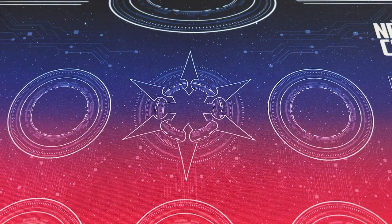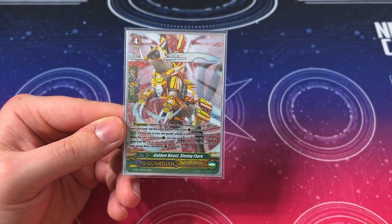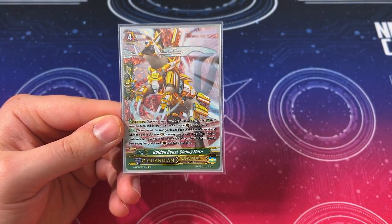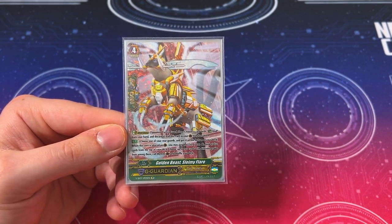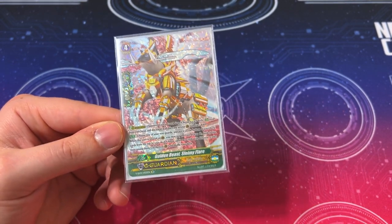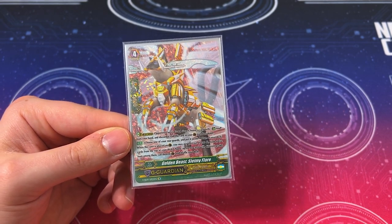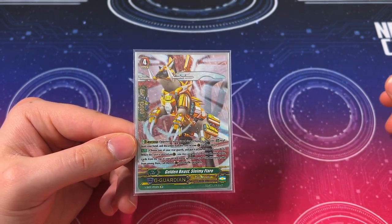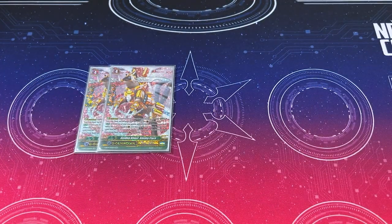Now moving on to G Guardians, starting off with the classic Slammy Flare. When placed on guard, choose one of your rear guards, put it on the bottom of your deck, look at the top 5, choose 2 cards with different grades, and call them to the Guardian Circle. This helps you search out your Marks. Triggers have 15k and grade 1s have 10k, so Slammy Flare got a really good buff thanks to V-Series cards.